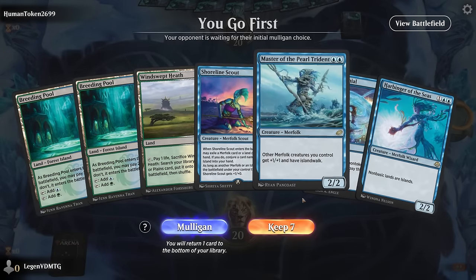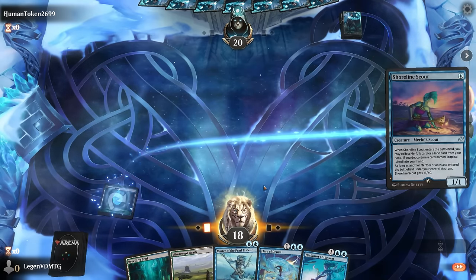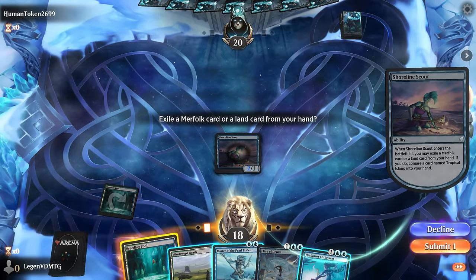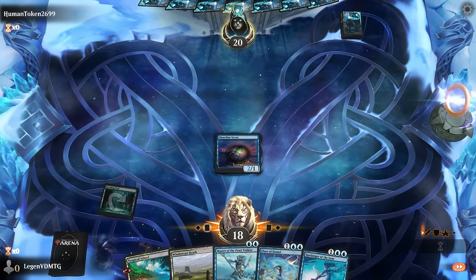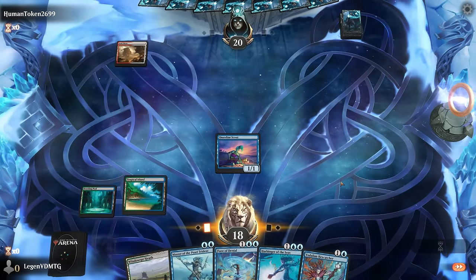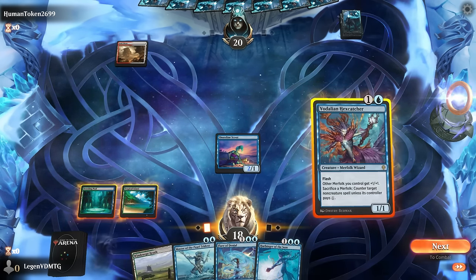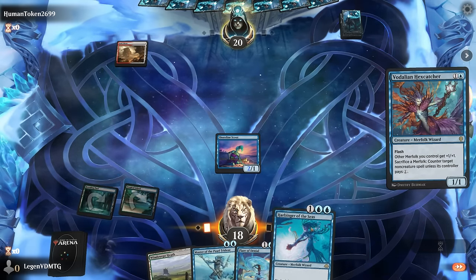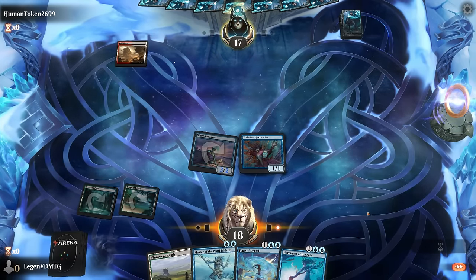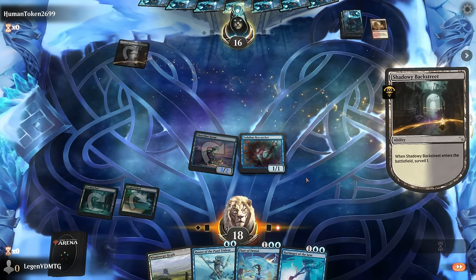We're on the play with a keepable hand — we've got our Harbinger, so hopefully we'll see lots of non-basics. Eventually I'll need to fetch a forest so I still have green mana myself. The opponent might have some evoke creatures in hand if they're holding priority while empty-handed. Breeding Pool can turn into a Tropical Island. Scout is also a nice creature to sacrifice to Flare of Denial if needed. Considering playing Hex Catcher first, since Master will be a great follow-up to Harbinger, making the team unblockable.